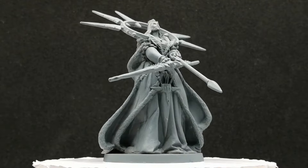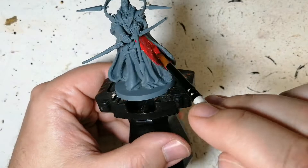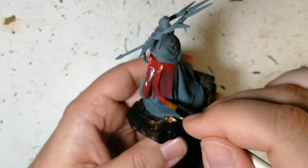Welcome back to the channel. Today we're painting Aetheria the Undead Queen from Massive Darkness 2. She's a roaming monster from the base game, primed in Mechanicus Standard Gray by Citadel primers because I don't have a gray primer from Army Painter. We're going to be painting this entire miniature with Army Painter paints.